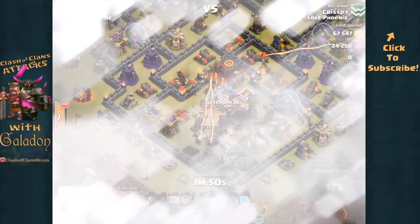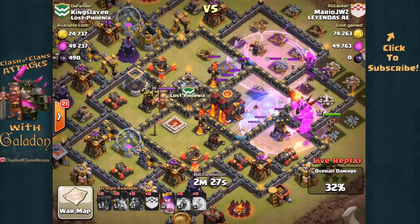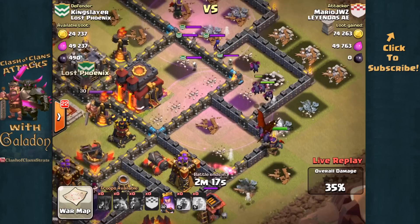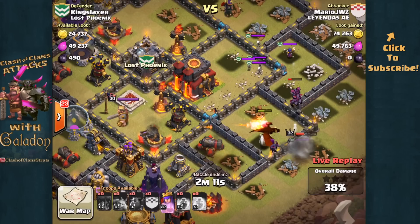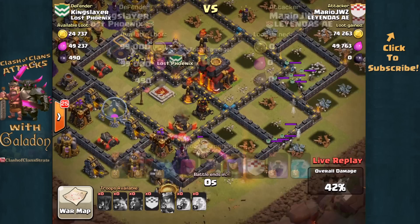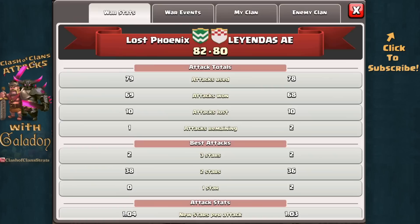How is that possible — the opposing clan is attacking one of our one-star villages. When I looked there was no time left, but he is in there. Mario JWZ — looks like a lot of units are already down, and I don't know where that attack came from, I could have sworn time had run out. But it looks like a lot of units are going down quickly. There's a clan castle witch working on things, and yes — very soon we will see this attack is not going anywhere. A last-moment desperation, a good effort by the opposing clan. This war is over — 82 stars for Lost Phoenix, 80 stars for Landas AE — a well-fought war by both sides.